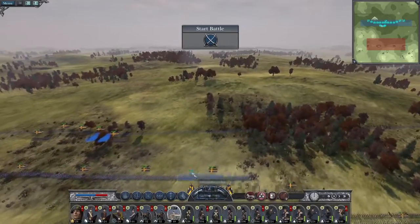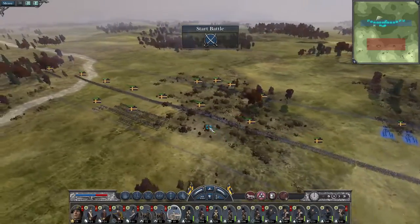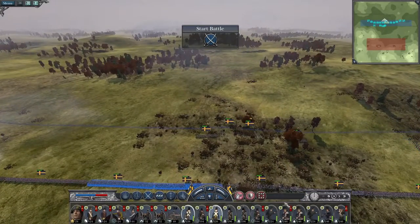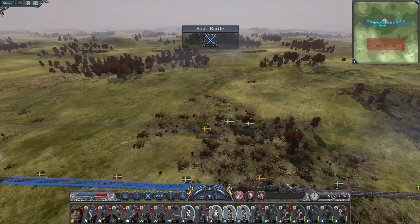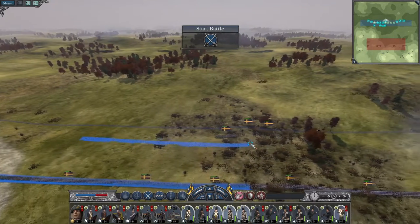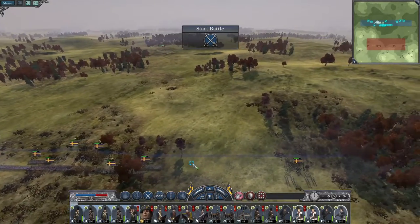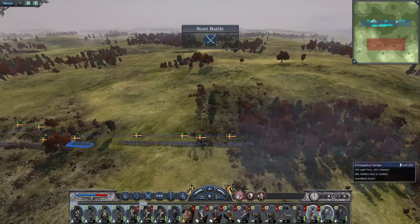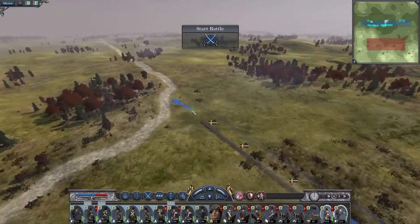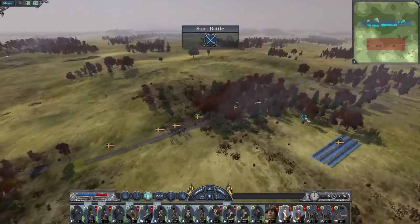I wonder where they are. My 12-pounders I'm going to want up front — I'm assuming they're not going to push because they've deployed so far back. Let's make sure my militia are well covered. I'm quite heavy on guard infantry here, so I might actually get my Life Grenadiers past my Svenska Garde to the high ground, and back them up with skirmishers on the flank.